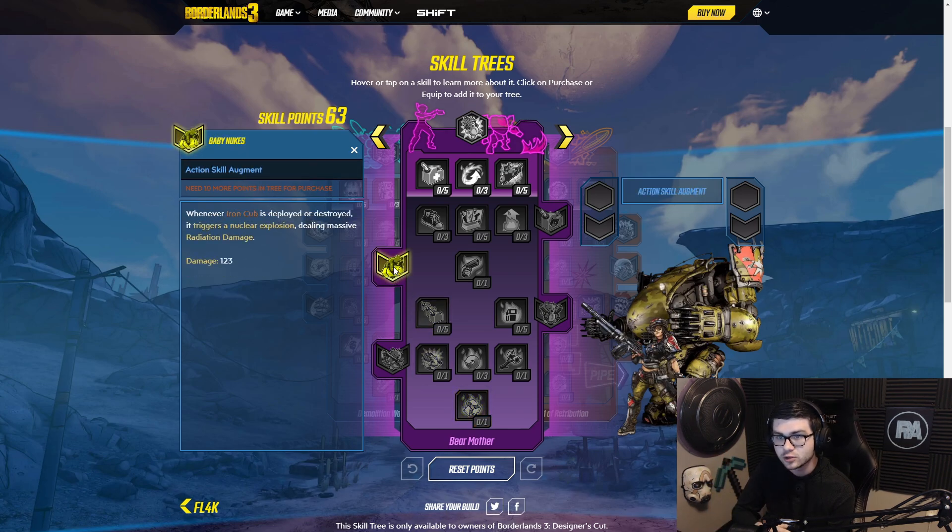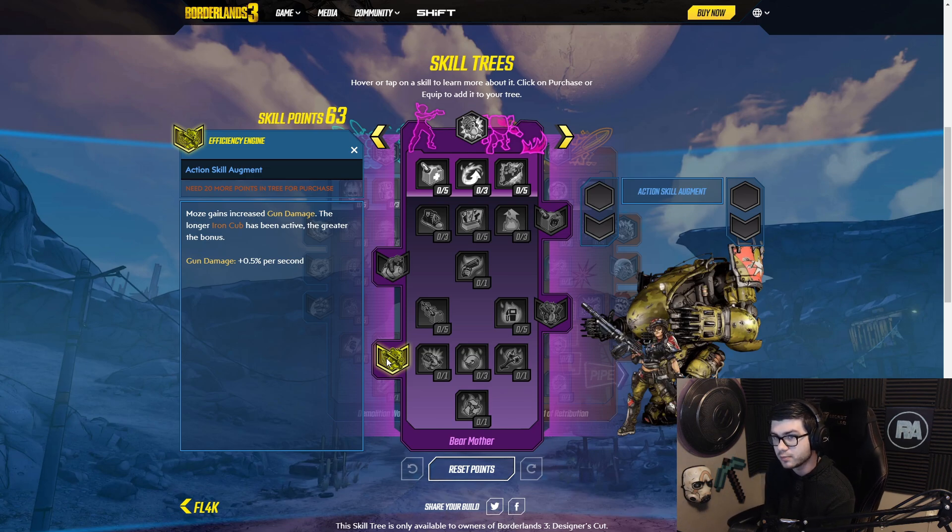Now the augment Baby Nukes: whenever Iron Cub is deployed or destroyed, it triggers a nuclear explosion dealing massive radiation damage. Interesting. Then we have My Little Friend: Iron Cub spawns with an incendiary minigun saw rifle in addition to Iron Cub's other weapons — so does it have like three weapons total? Then Efficiency Engine: Moze gains increased gun damage, and the longer Iron Cub has been active, the greater the bonus.